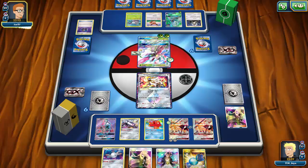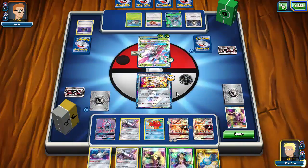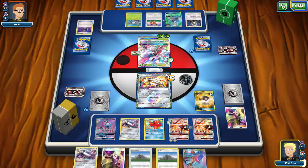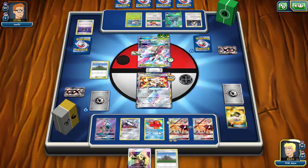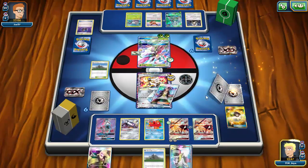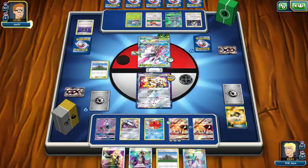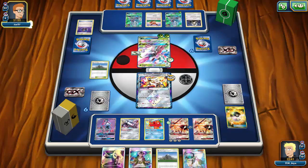My opponent even gets Float Stone onto Lurantis, so Golisopod can come in and do 120 damage. I'd rather have Solgaleo take damage than my Necrozma. My opponent uses Flower Supply — I guess they keep Golisopod out of the active. Again no more energy. I Octillery to draw, get one energy — not enough. I attach to Solgaleo and pass. My opponent now has Lurantis, two Golisopods, and Eevee on board.